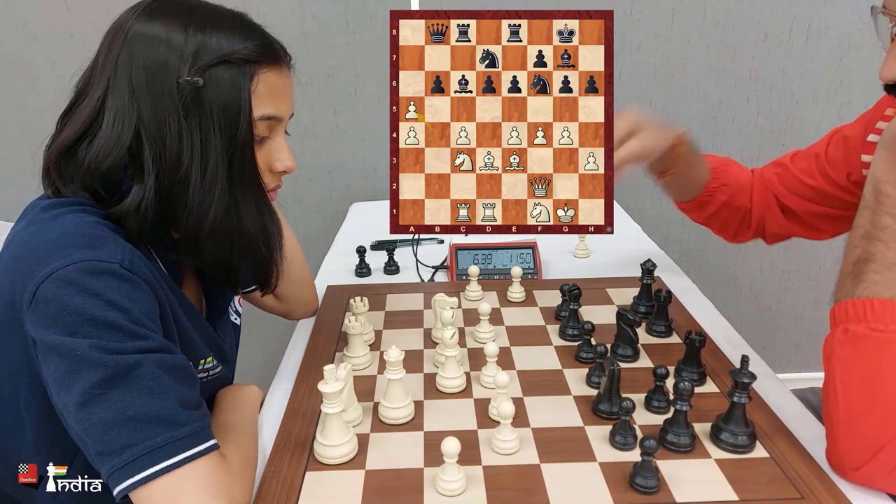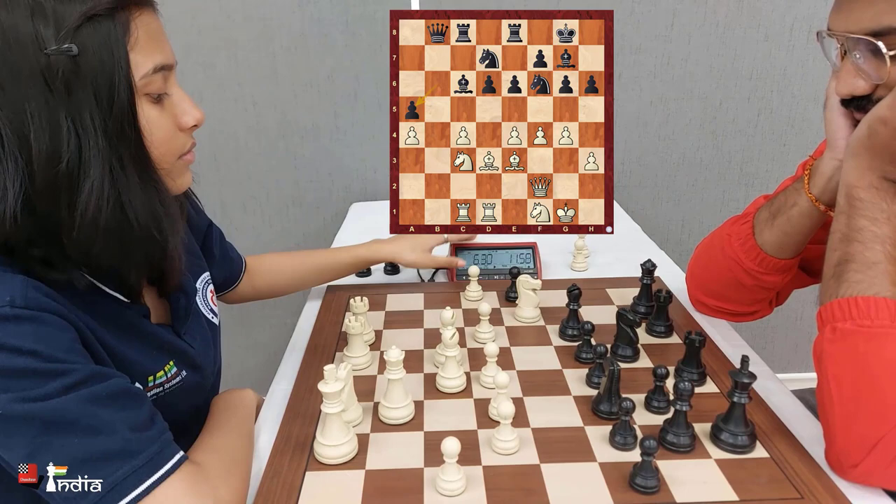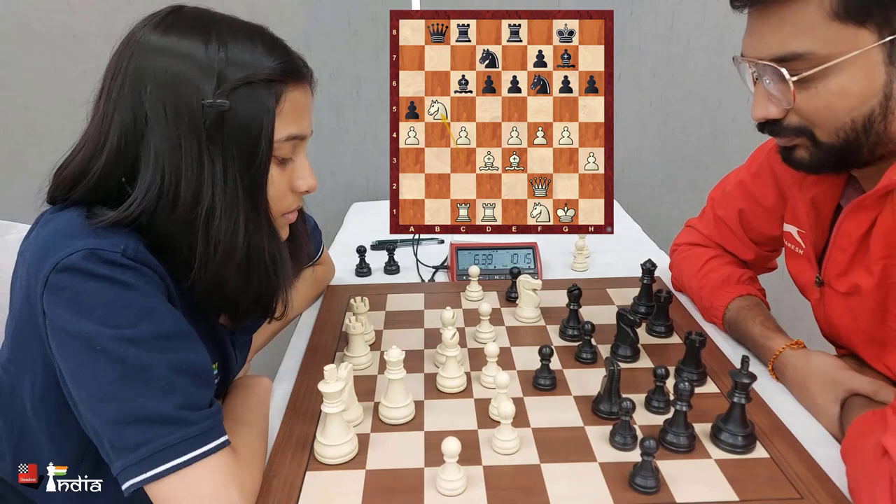A great move by Nitin fighting for the c5 square — he pushes a5. Divya picks up the pawn. After pawn takes, her idea is very clear: although her e4 pawn might be weak, she is now attacking the d6 pawn.